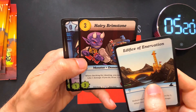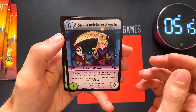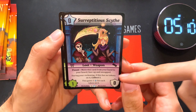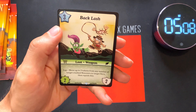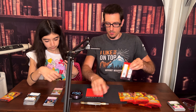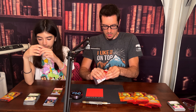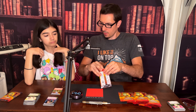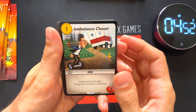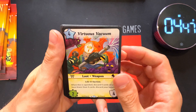Hairy Brimstone — that's a new one. Sir Repetis Skyth — rare, see zero zero. That one has a good amount of text, maybe it's a really heavy hitter. Coming Backlash — get it, whip. We have pre-con decks — all three of them, so that's six pre-con decks total. At some point we'll do a breakdown of that.